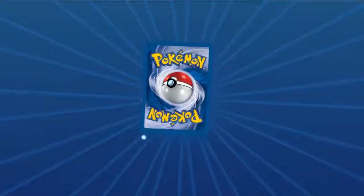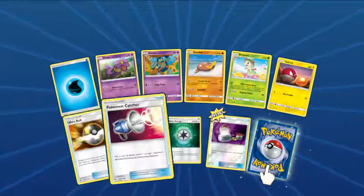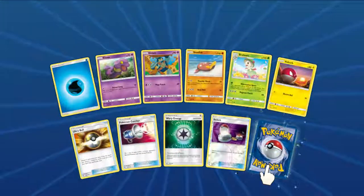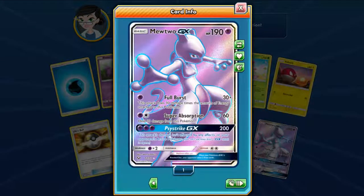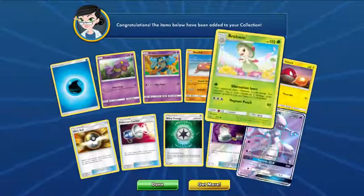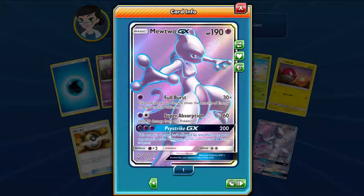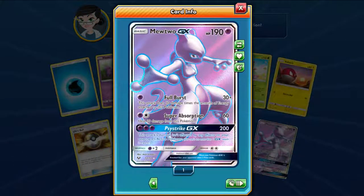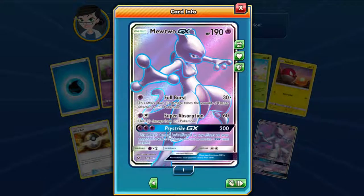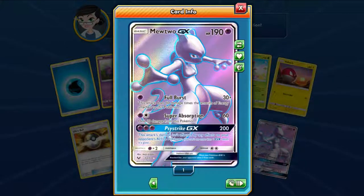Sorry about that. We are into the last Shining Legends pack — I wonder what we're gonna get. Ooh, Warp Energy, nice. And — we got a full art Mewtwo GX! Mewtwo GX has been seeing more play recently, and the first attack is pretty good.